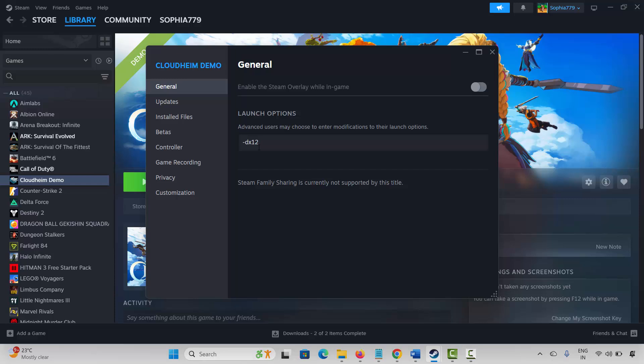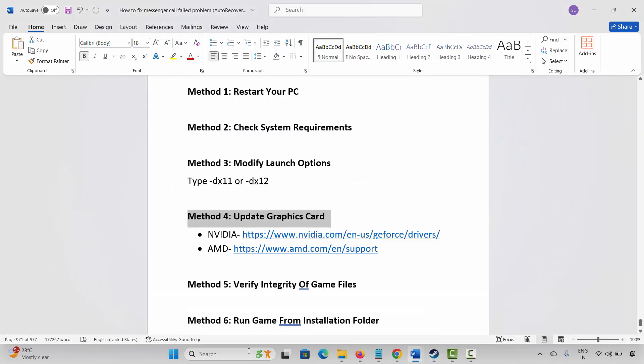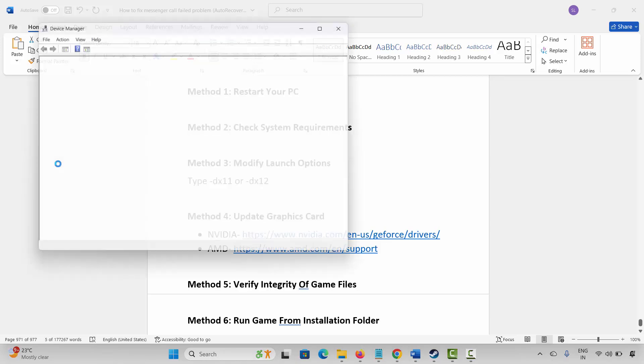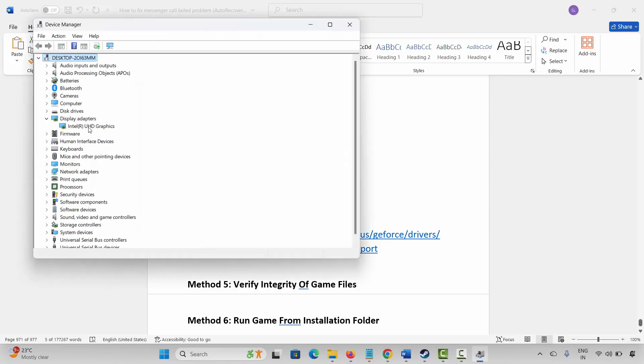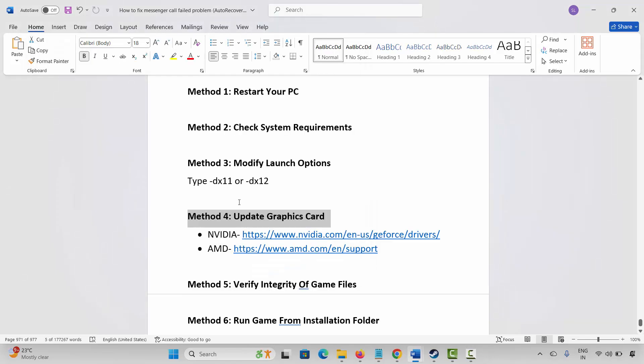If not, come back, remove the launch option, and go to the next method. Next is to update your graphics card. Go to Windows Search and search for Device Manager, expand Display Adapters, select your graphics card, right-click on it, click Update Driver, and then click Search Automatically for Drivers. After the drivers are updated, launch the game and check. NVIDIA and AMD users can also go through the link provided in the description to update your graphics card.